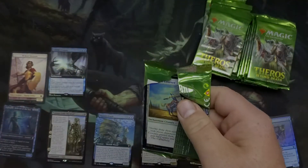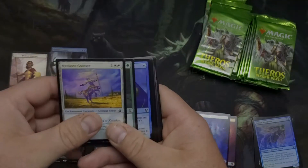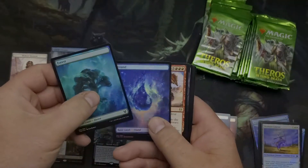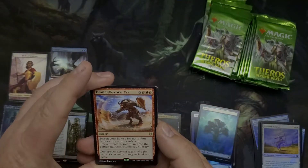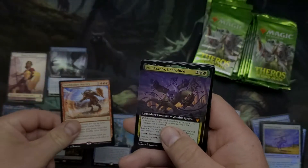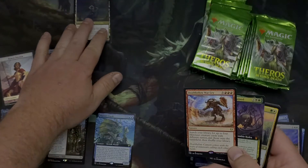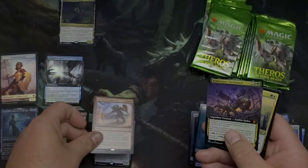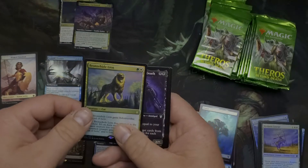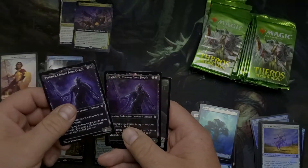Next up, pack number two. What we're also hoping for in here is the Nyxbloom Ancient. Toss away two foil lands. Death Bellow War Cry — I actually have a deck built around this card and it is super fun. Our Athreos was our first mythic, we'll put him up here too. Death Bellower of War Cry, Polukranos — second mythic — bronze-eyed lion foil, that's pretty good, and three Tymarets.